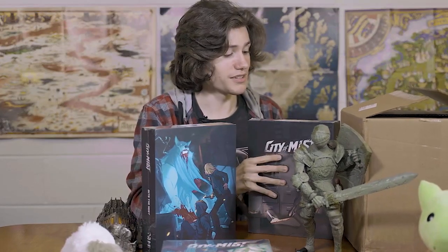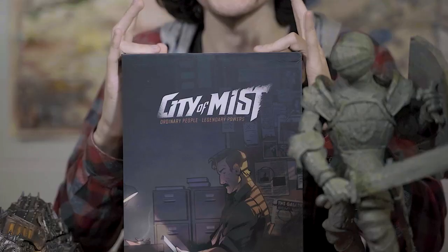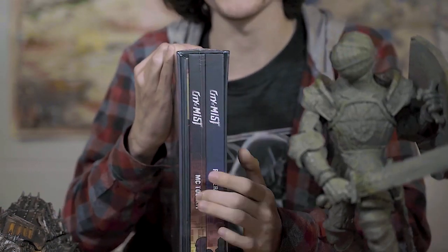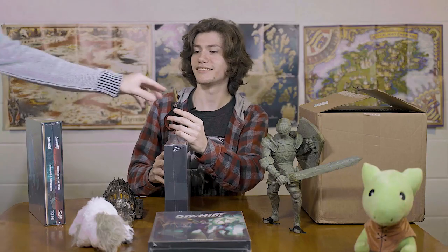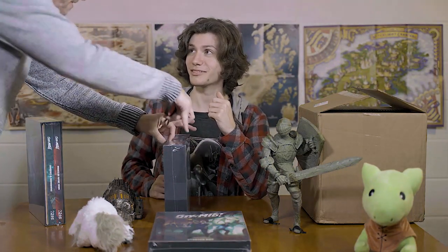Alright, I don't actually know what's in these things, so this right here is the City of Mist core set, which comes with the player handbook and the GM's guide called the MC Tool Set. I have scissors right next to me, but I'm asking my assistant to do it instead. Thank you, appreciate it.